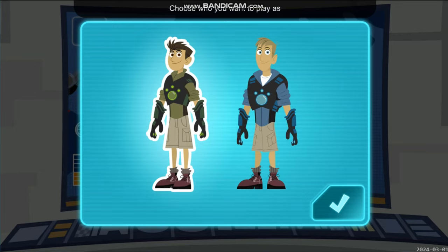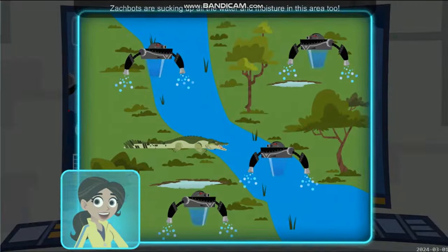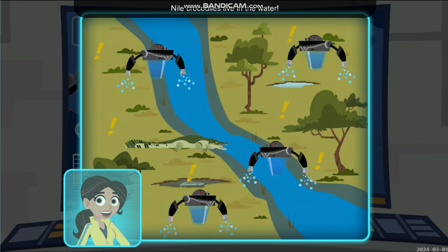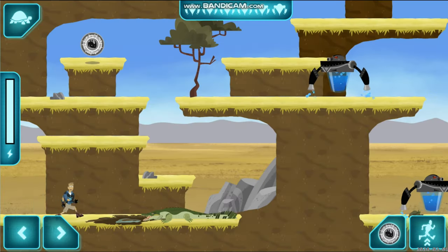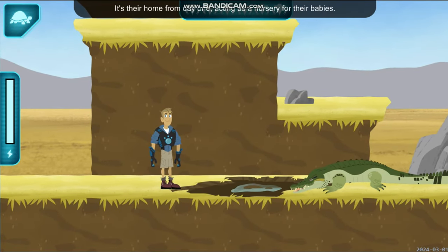Continue! Choose who you want to play as — Martin, continue! To the creature rescue! Zakbots are sucking up all the water and moisture in this area too. Nile crocodiles live in the water and use it to sneak up on their prey and hunt for food — stop those Zakbots! Nile crocodile — water is vital for a crocodile. It's their home from day one, acting as a nursery for crocodile babies. Without water, they won't be able to survive and keep their babies safe.